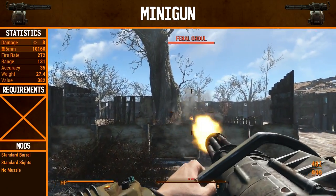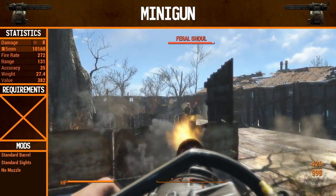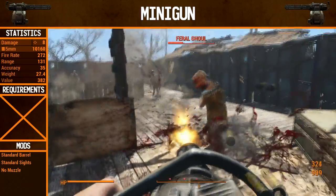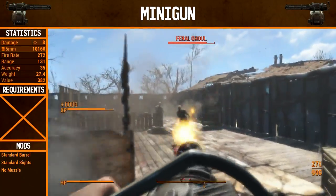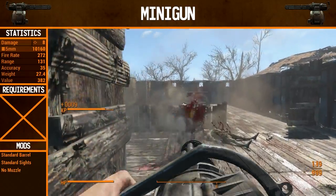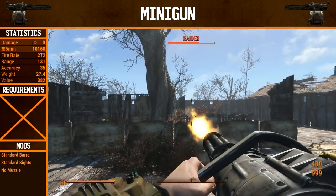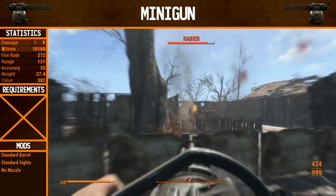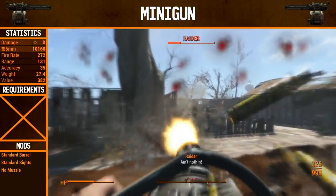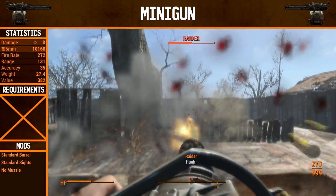Before we start performing upgrades, we need to see how the regular minigun does in action. It does quite well, as you would expect — it's a minigun. It just absolutely demolishes, especially these ghouls; they're so bloody and everything just flies all over the place — arms and legs and heads. Great fun really. The stats on this gun: 8 damage, which is very low, but the rate of fire obviously makes up for that. It's a minigun — what do you expect?